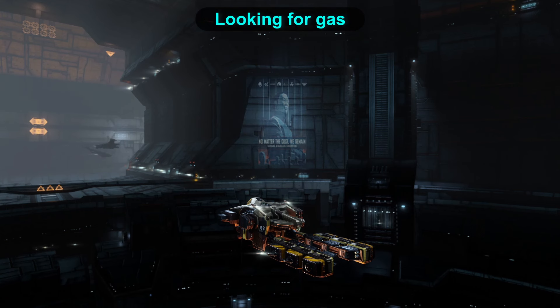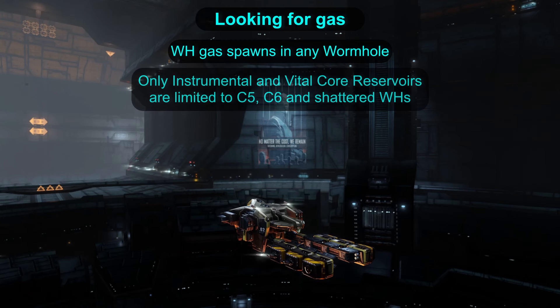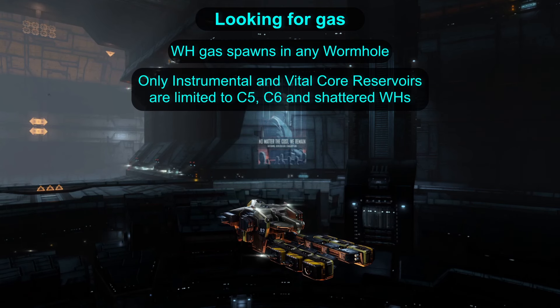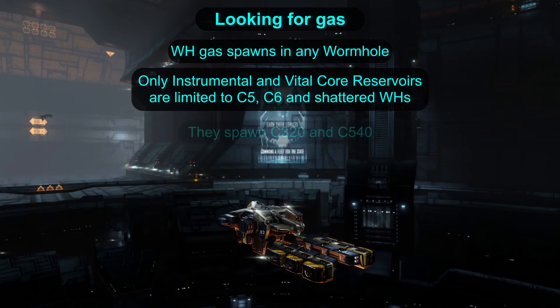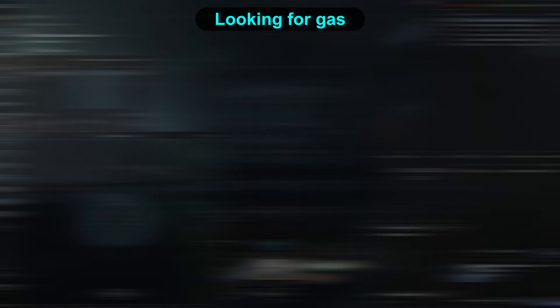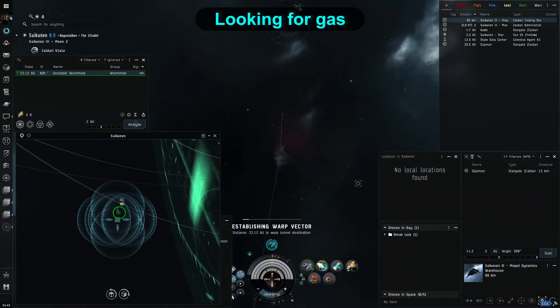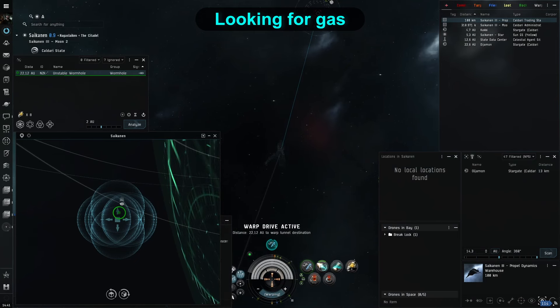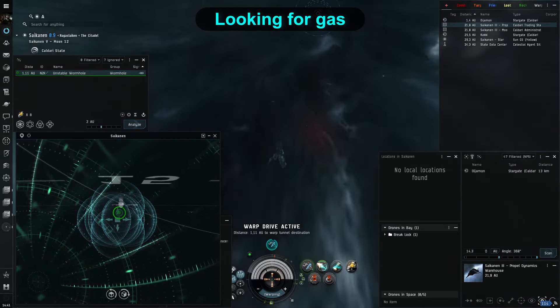Now, what to look for and where to look for it. Fullerite gas spawns in any wormhole. There are only two sites that are wormhole class limited: Instrumental and Vital Core Reservoirs. Those two can spawn only in class 5, 6, and Shattered Wormholes. The two sites have the C320 and C540 gas, which is quite good, but what you will be looking at most of the time is the rest of it, because access to those high-end wormholes from known space is rare, and they are usually inhabited, meaning the chance of you being hunted there is bigger.